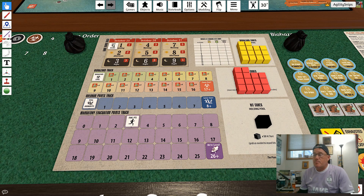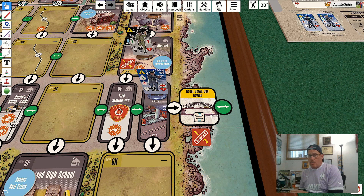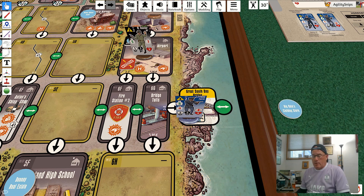You're trying to evacuate 26 points worth of civilians before the end of the game to win. One final special note about evacuation involves the Great South Bay Bridge, which is a special area that is both a bridge, an evacuation point, and an overrun area. Units can be evacuated via the bridge, but first the area can't be damaged — it starts the game damaged so you have to repair it — and it can't be compromised. If it's clear, you use a crowd control action to move a civilian through the connection off the board, scoring one evacuation point for that civilian.